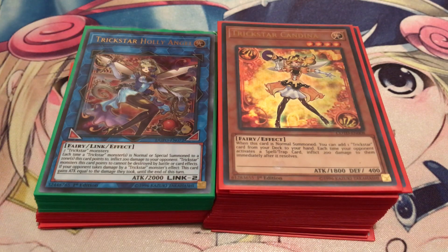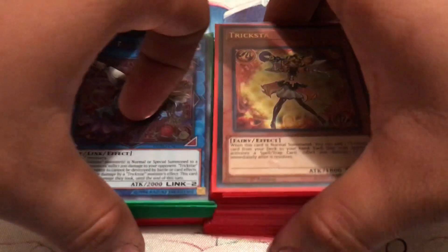My matchups included going up against four True Draco players, Sub-Terror Guru Control, and a mirror match. I lost to one Draco player but managed to win the others. This is a great deck and really fun. Even though Blue-Eyes was my first deck, Trickstars was my first real competitive deck and what got me into competitive Yu-Gi-Oh. So let me show you guys what I got this time around.